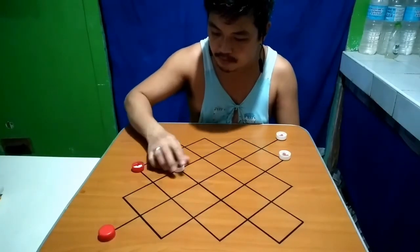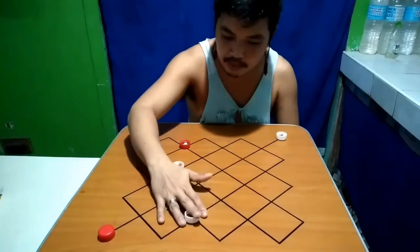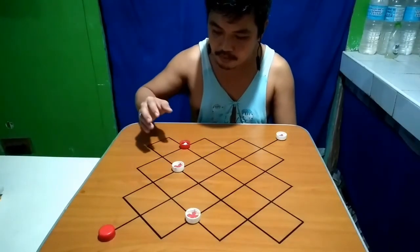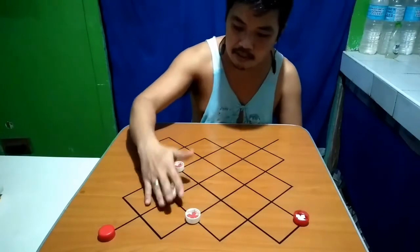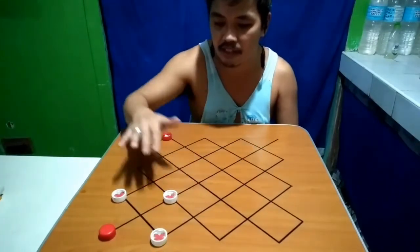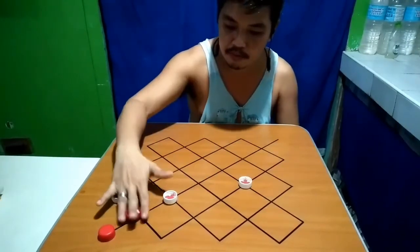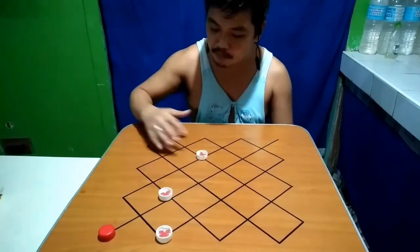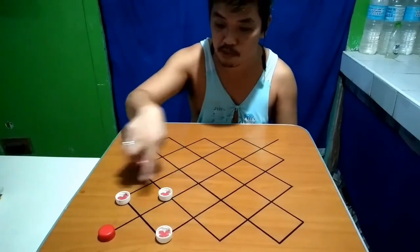So ito yung best move. Hindi na siya pwedeng pumunta dito. Dito rin yung best move ng white. Best move ng red is dito — kung dyan siya. Kung dito siya, dito ka lang. Pagpunta niya dito, dito ka lang. Pagpasok niya dyan o nalabas siya dito, position ka lang yung ganyan. Kahit anong gawin niya, kung dito, dapat pakain mo lang ito. Talo. Kung dito naman siya, pakain mo ito. Talo. So dapat yung main goal mo magkaposition ka ng ganyan.